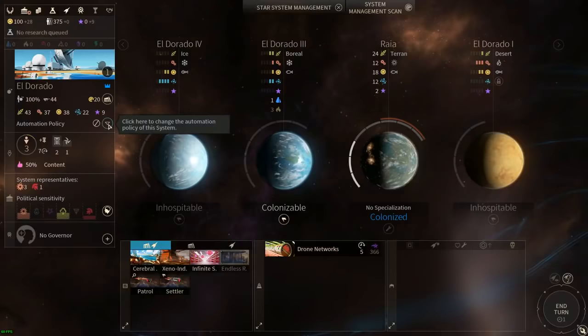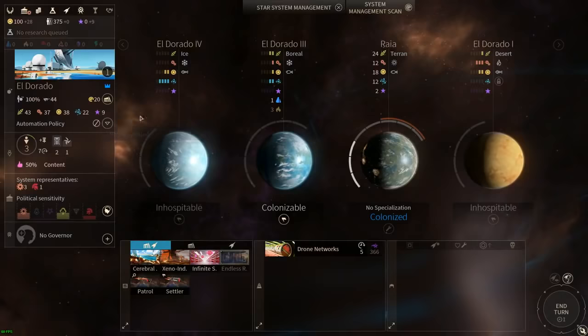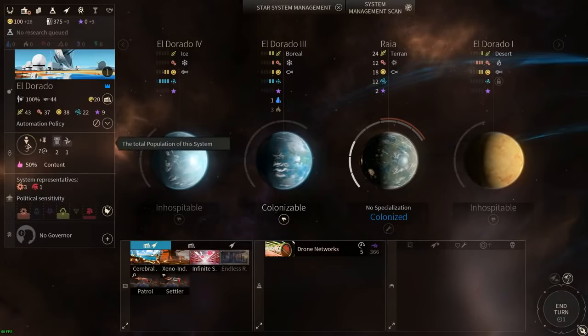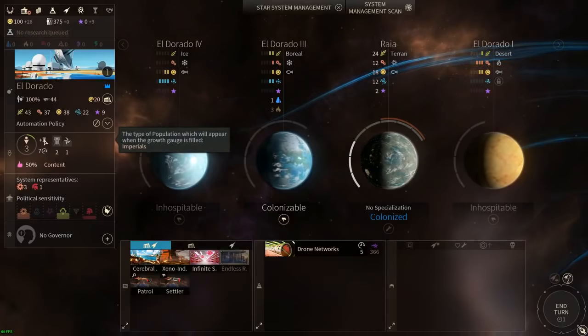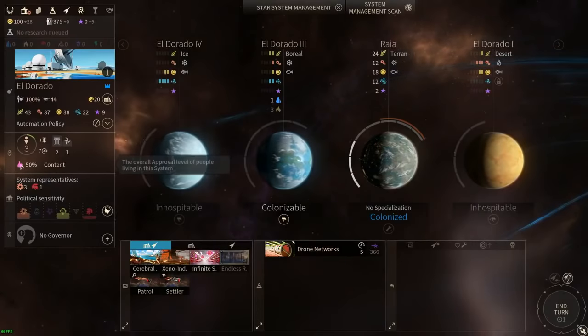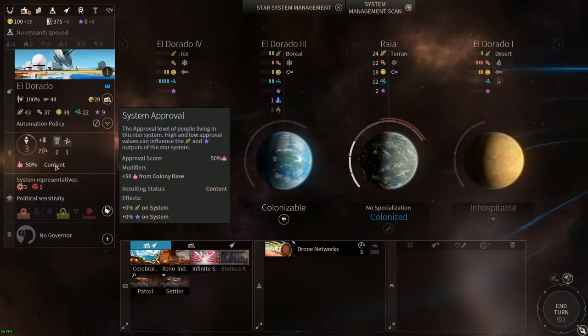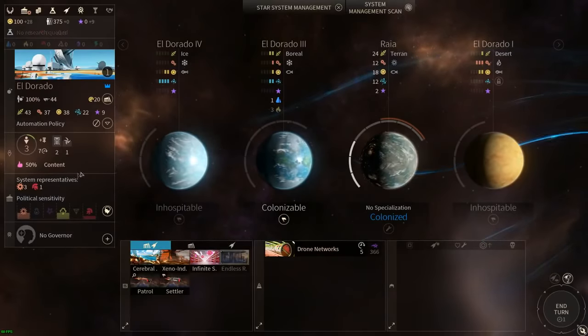If you have so many systems that you don't want to deal with building everything, you can set an automation policy - telling a governor to focus on food, dust, or science - and it will go build the appropriate buildings and assign people to appropriate planets. I don't like to automate unless I get really big. Our population information shows 3 people in this system and in 7 turns we'll get a new population point of the Imperial type. The type you get is randomly chosen as soon as you're ready for a new population point.